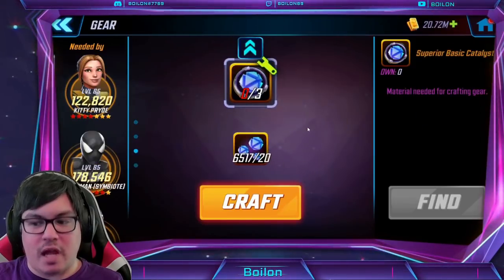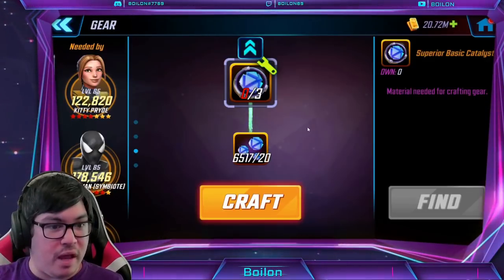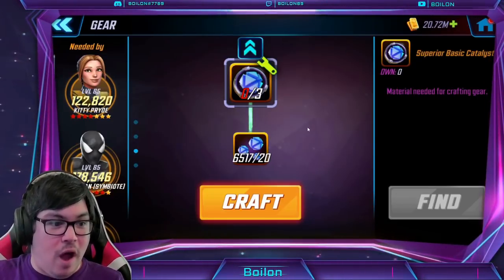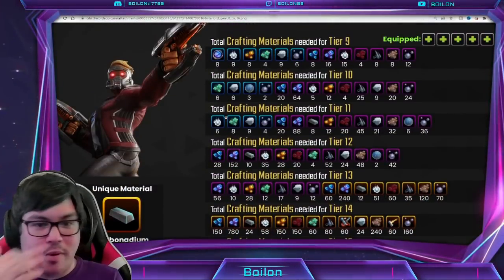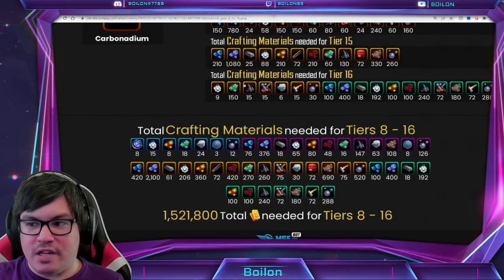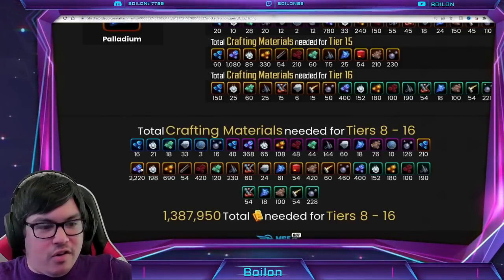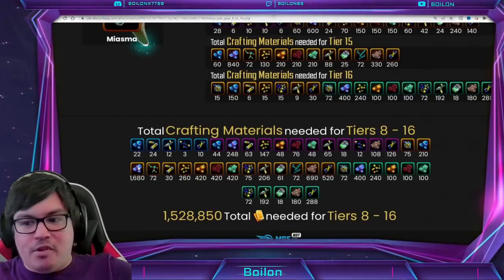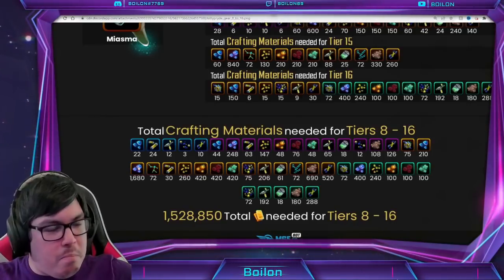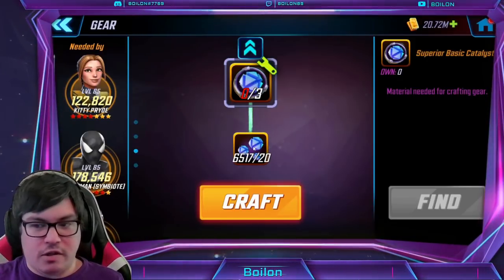I'm actually doing pretty well on SBCs — I have about 6,500. I've seen screenshots from higher-end players who are at less than 2,000, and to put that into perspective, that's like one character. Looking at the MSF.GG gear bot, you can see the total crafting materials needed from gear tier 8 to 16. Star-Lord needs 2,100 SBCs to reach gear tier 15; Rocket Raccoon needs 2,220; Kitty Pryde needs around 1,700. For gear tier 14 you're usually looking at around 1,000 to 1,200 SBCs. So my current stock of 6,500 is enough for about five gear tier 14 characters — and it's not a lot.